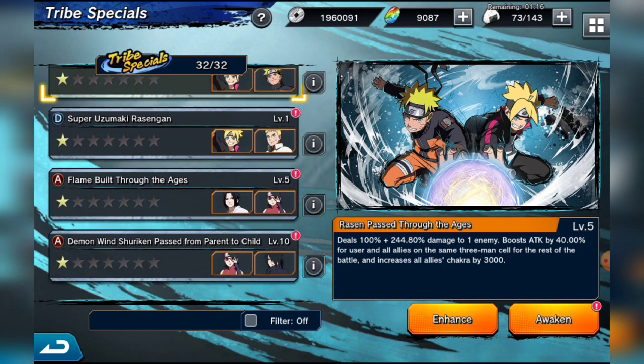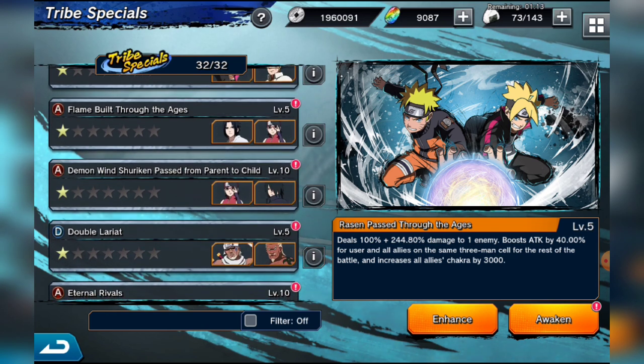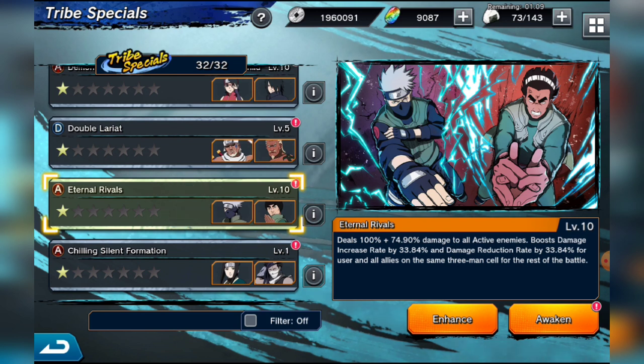The two best two-man tribes are Kakashi and Guy. Both characters are actually really good on their own — unlike three-man tribes, two-man tribes don't usually have a weak link. They've buffed the damage percentage to 74.9 percent — it used to be around 48, so they've basically doubled the damage. The damage boost increase rate is 33.84 percent and so is the damage reduction rate at level 10 for all users on the same three-man cell for the rest of the battle.